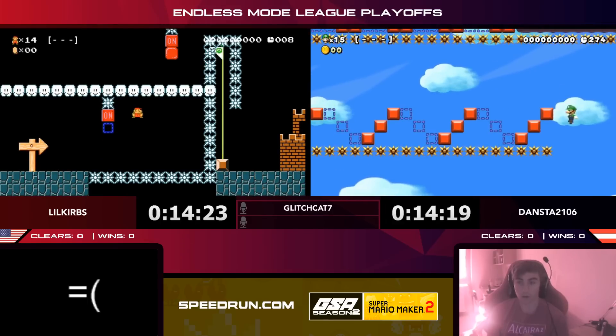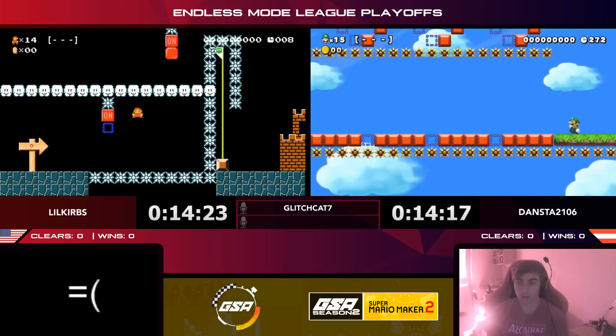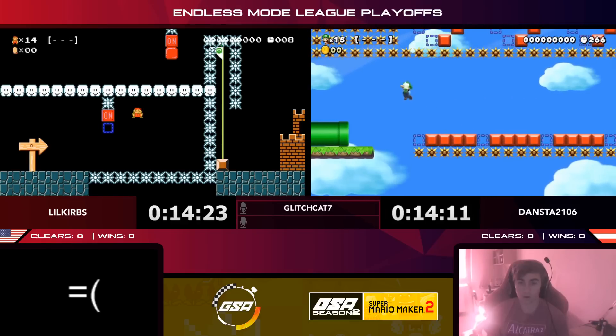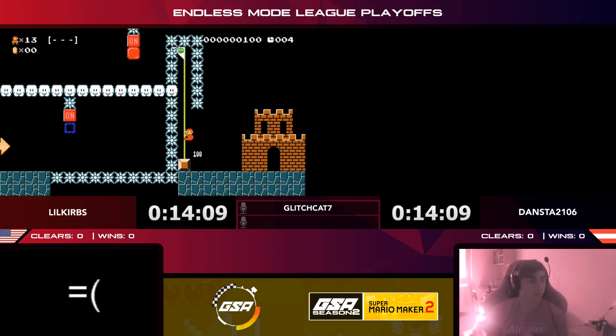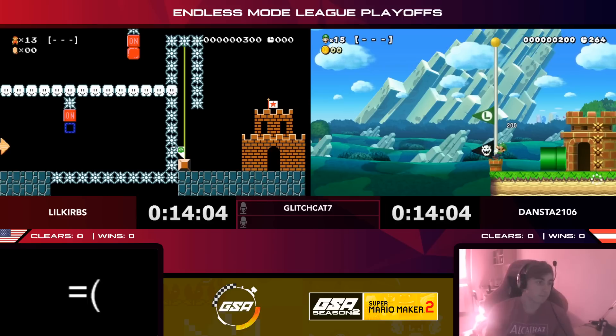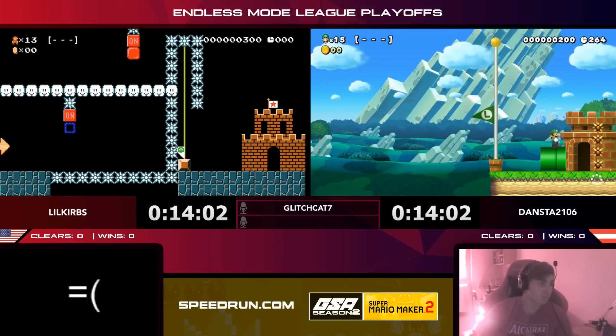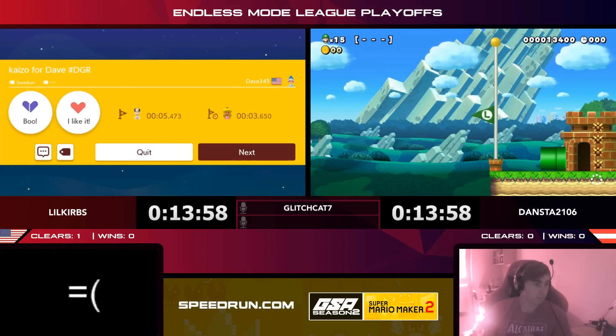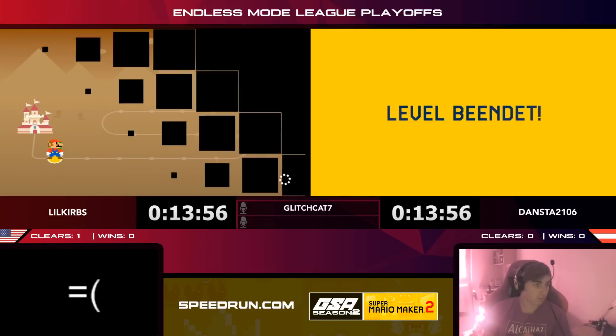Little Curbs is in another on/off level. There's a particular trick: you have to hit the on/off block, and there's a dotted-line block below it — that block is going to close, and right as you're moving up to the right corner he got it! You get ejected from the block and you can get a jump. Dansta and Little Curbs both showing on/off switch skills, getting their first clear — one to one.